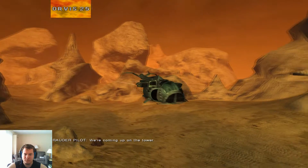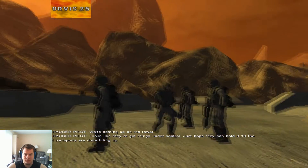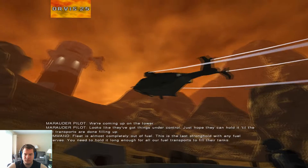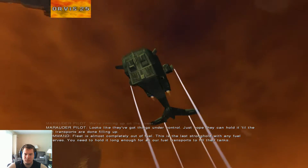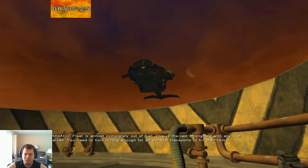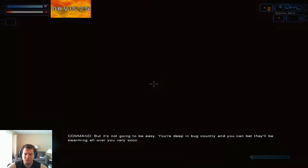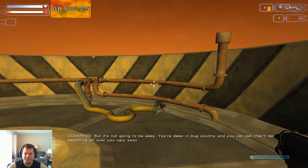We're coming up on the tower. Looks like they've got things under control. Just hope they can hold it till the fuel transports are done filling up. Fleet is almost completely out of fuel. This is the last stronghold with any fuel reserves. You'll need to hold it long enough for all our fuel transports to fill their tanks. But it's not going to be easy. You're deep in bug country, and you can bet they'll be swarming all over you pretty soon.